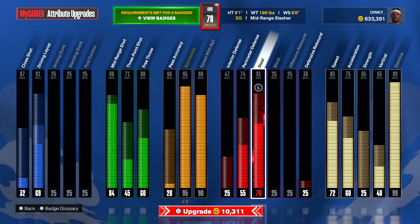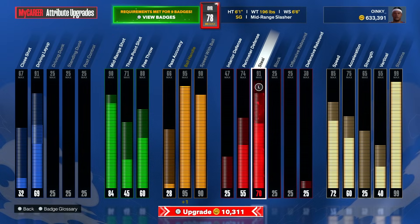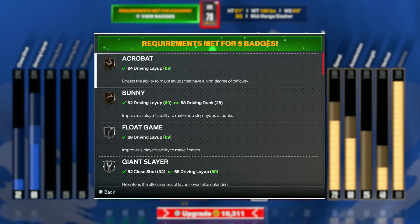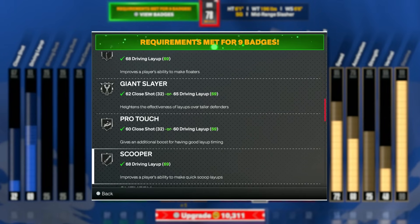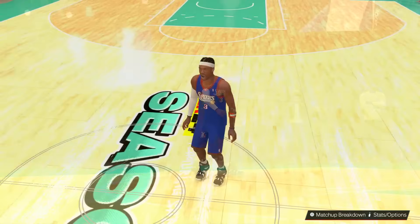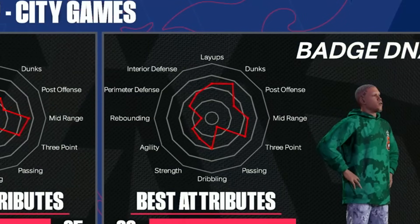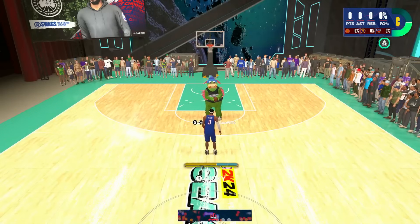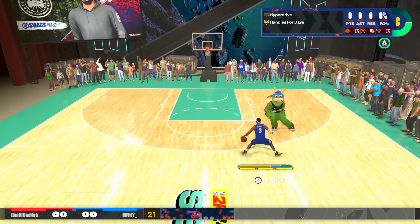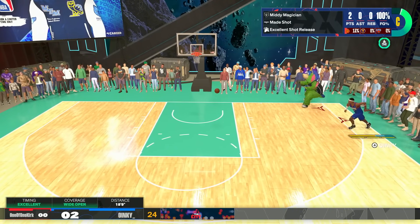I thought it would be wise to start upgrading layup a little bit, since that's a big part of Allen Iverson's game. We're going to take it to a 69 — that's going to give us bronze acrobat, flow game, giant slayer, stuff like that. It feels good to finally get a decent ankle breaker. Now we got a six foot eight guy to go up against. Guys back in the day you kind of got a little bit worried if they had a mascot — nowadays it's like, you're a bot. If you use a mascot in 2K24, you're a straight bot.